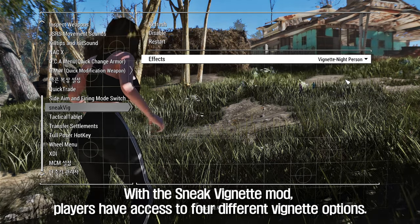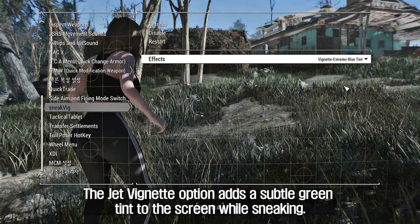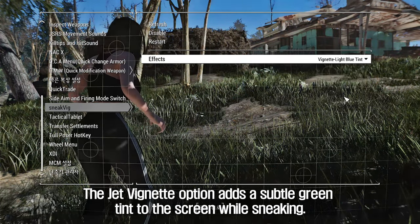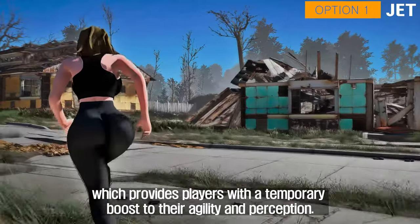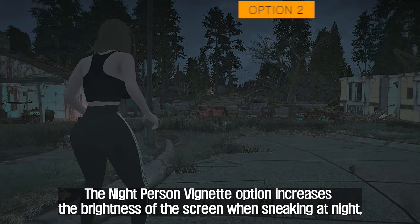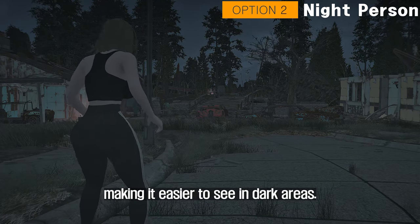With the Sneak Vignette mod, players have access to four different vignette options. The Jet Vignette option adds a subtle green tint to the screen while sneaking — this effect is a nod to the popular in-game drug Jet, which provides players with a temporary boost to their agility and perception. The Night Person Vignette option increases the brightness of the screen when sneaking at night, making it easier to see in dark areas.